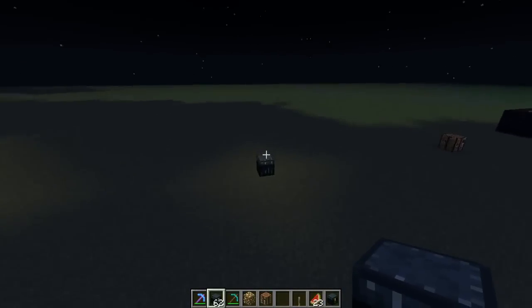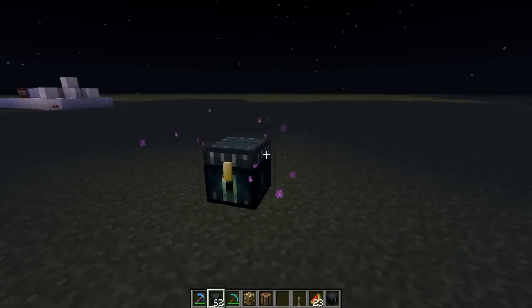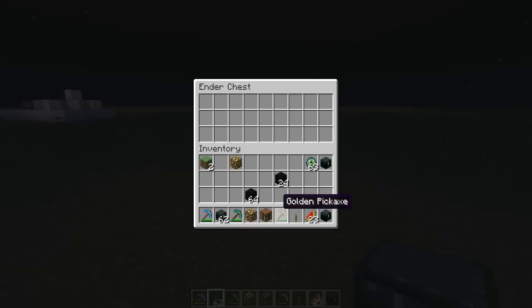In order of pickaxes and how they work, wood is obviously slowest and diamond is fast. But the gold pickaxe is actually the fastest way to mine an Ender Chest.